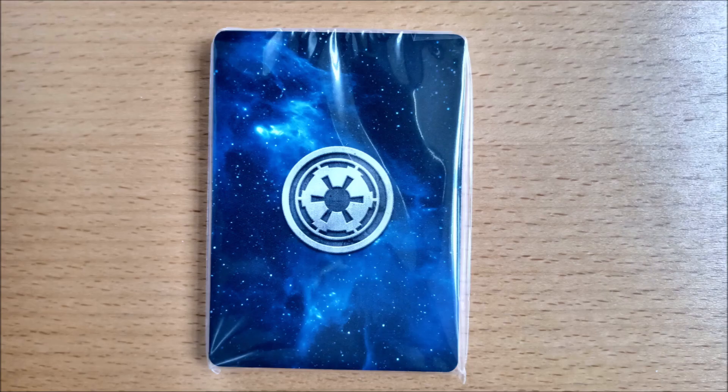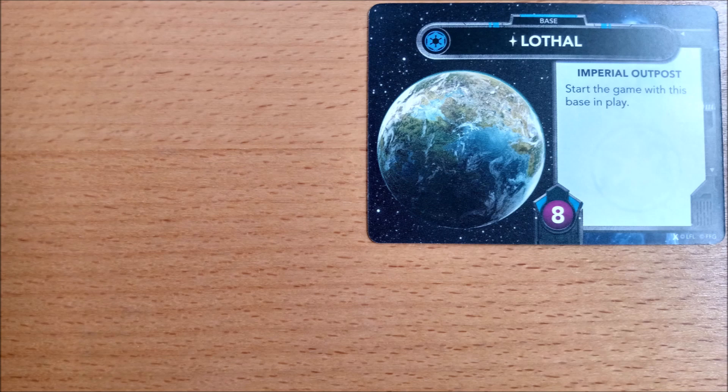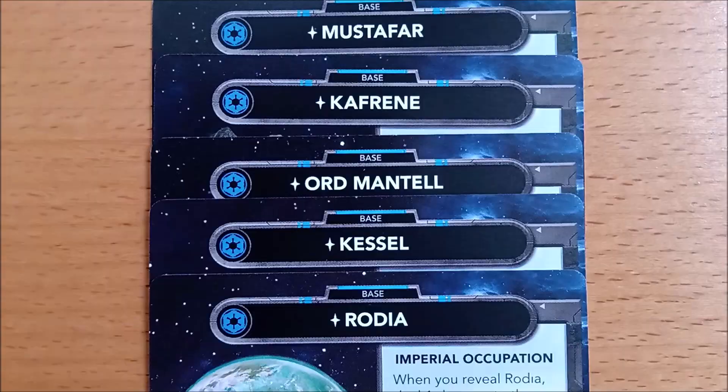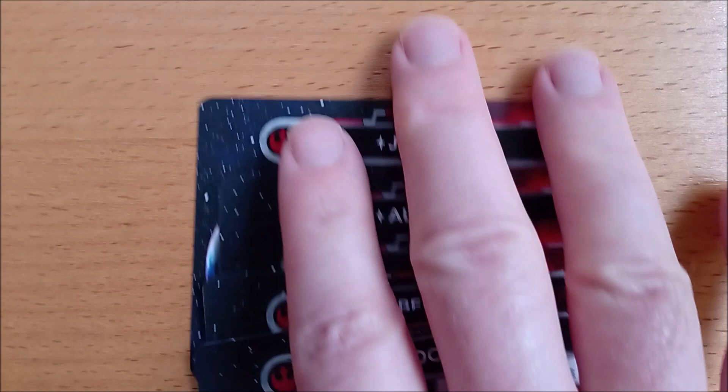For the Empire player, these are Lothal, Corellia, Coruscant, the Death Star, and Endor. The 5 cards from each faction that don't appear in this list go back in the game box and aren't used in this game.